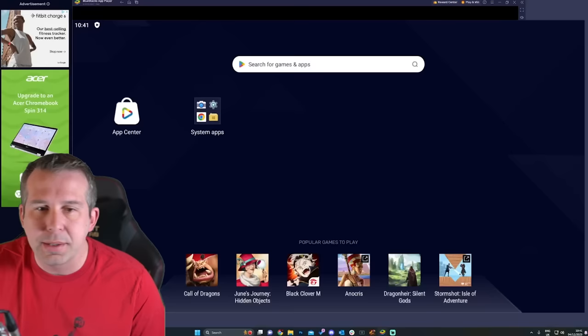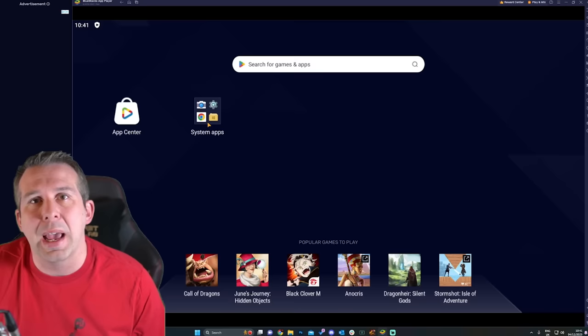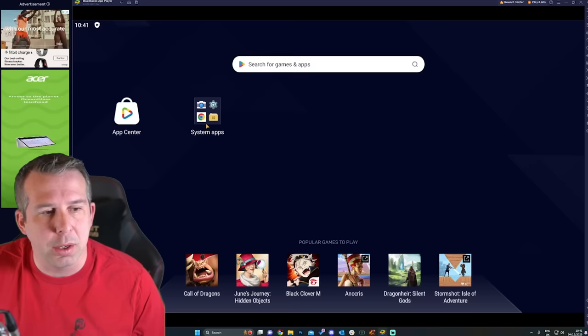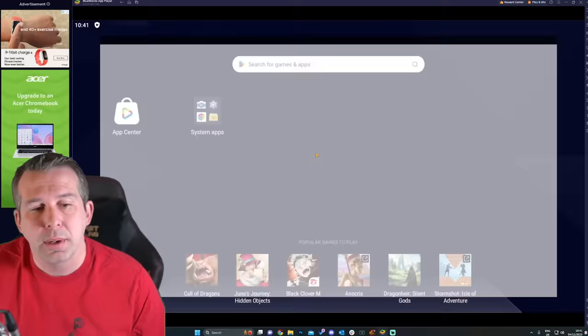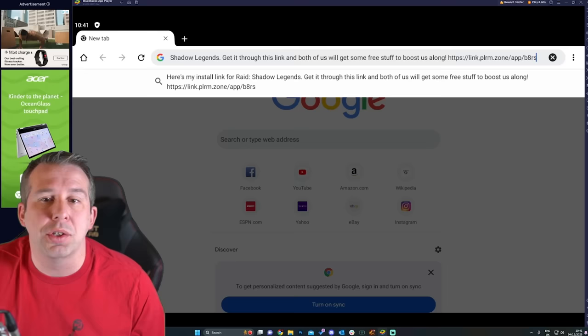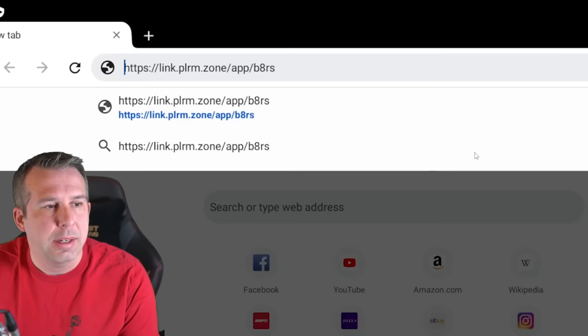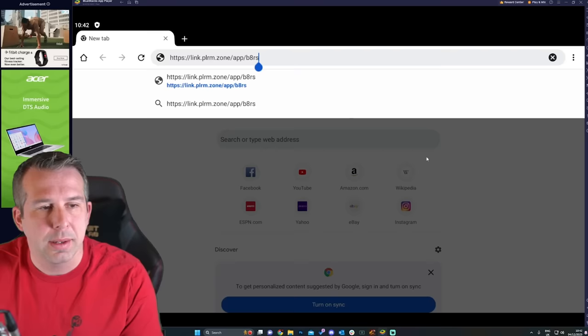Next you want to download BlueStacks - I've got a link below. BlueStacks is an emulator that emulates a mobile on your PC. What you don't want to do is download Raid on the emulator directly. Instead go into system apps, open Chrome or any browser within the emulator, click the search bar, and hit Ctrl+V to paste the referral link you just copied.